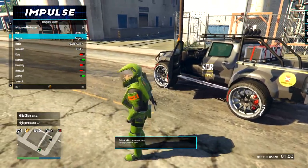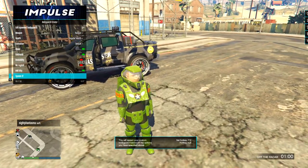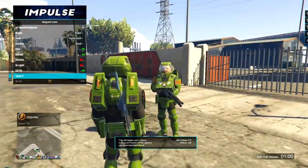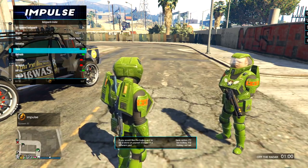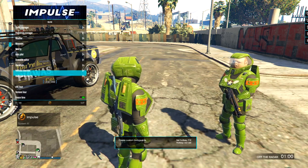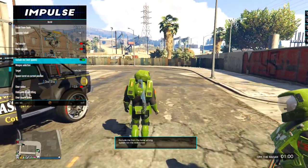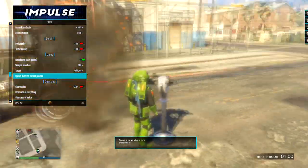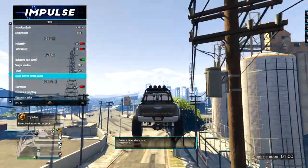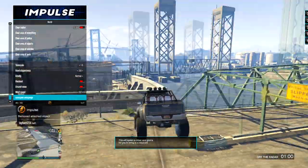Bodyguards is another thing I'll typically use. The most fun is to use Clones — they'll be clones of yourself. I give them God Mode and Blips, and I have a hotkey to spawn them. You can't customize which gun you give them but there are a lot of gun options. Sentry Gun is kind of cool but I haven't found it very useful — it's buggy and doesn't work well in survivals.